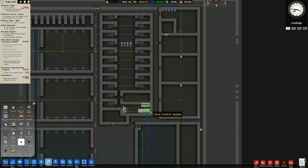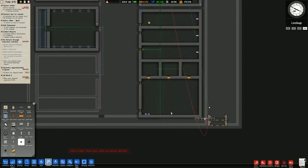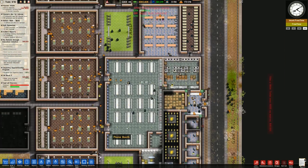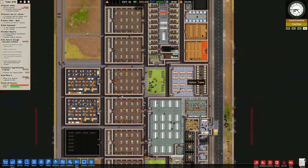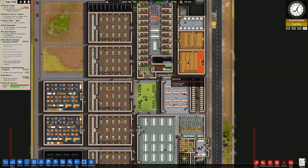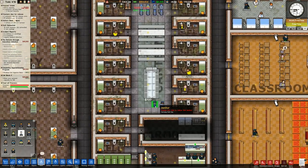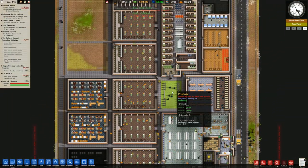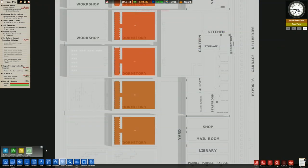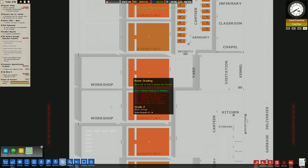Phone taps are there. Door control system - this is the external door we're connecting up. There's probably some merit in having more door control systems, but I don't know if I really want to do that. The issue we have is that we can't clean this place because we've only got two janitors - our main cleaning force is done via this, and that's a different quality because it's per head of prisoner.